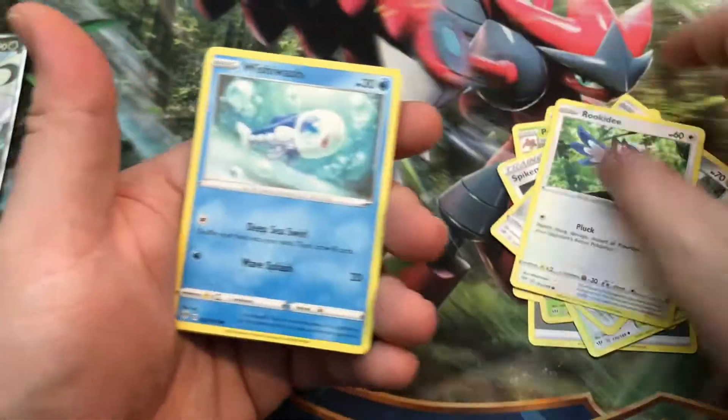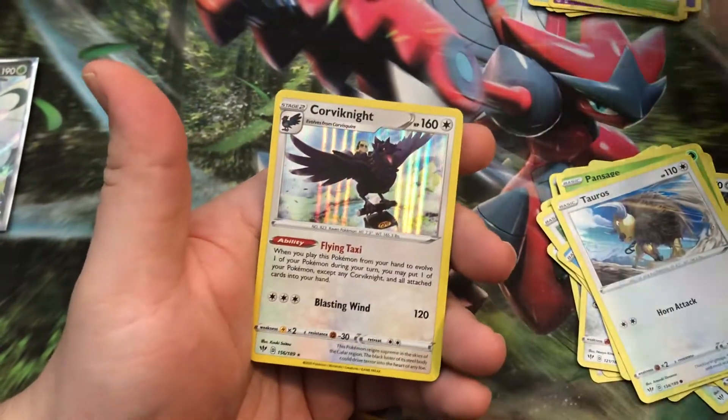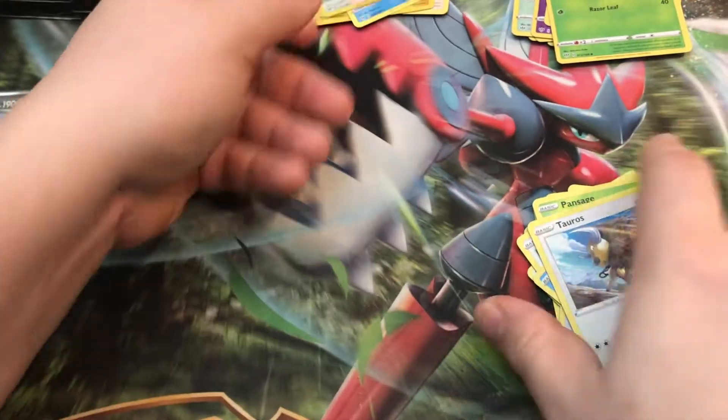Spikomoth, Aerodactyl, Wishiwashi, Tauros, Reverse Dartrix, and Corviknight. Cool — I did need him. Awesome, very cool looking card.